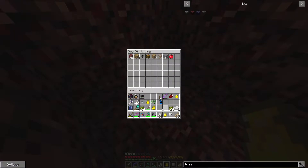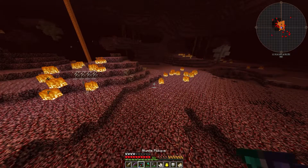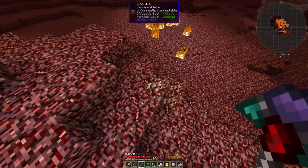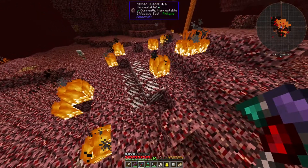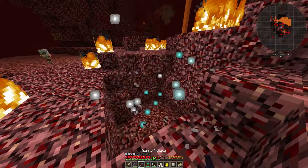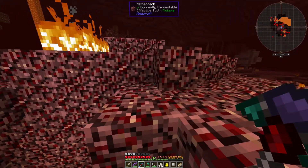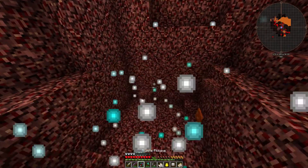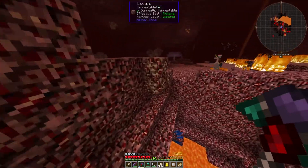We've got room in here, so let's throw some stuff in here because we really don't need that kind of stuff on us. We did really only come in for the quartz, but we may as well have a little nosy around while we're here. There's iron ore here. Any of the rarer stuff we should be able to get without too much of a problem, and we should be able to vein mine the bejeebies out of this.